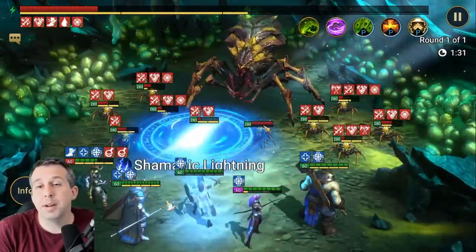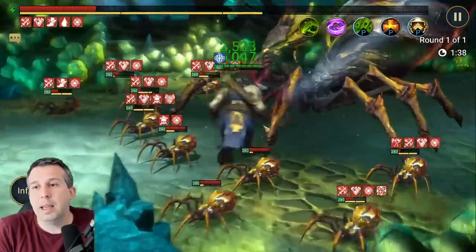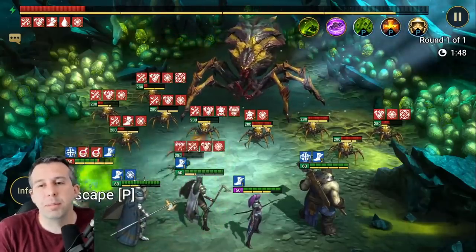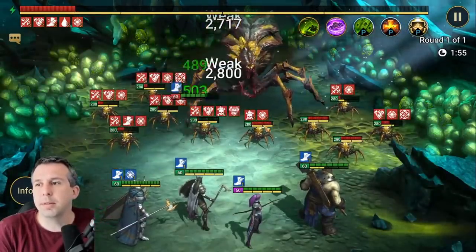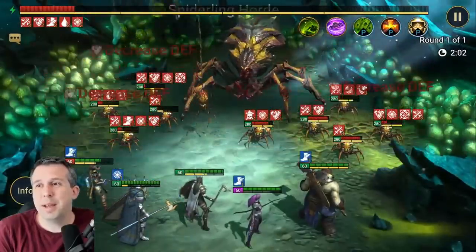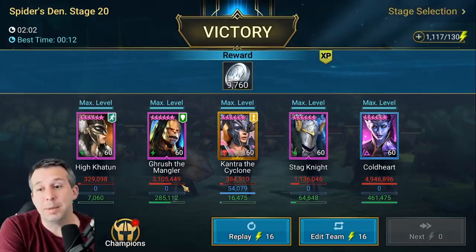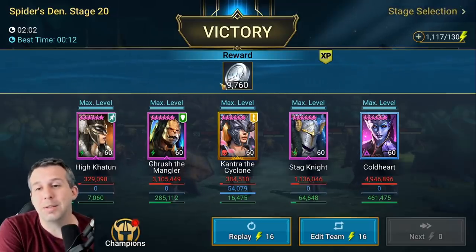For spider, his kit works really well - continuous heals to keep your tank alive, the AOE to drop crit damage or drop attack, and the leech. Nothing about his kit is weak on spider. He's almost like, if you don't have Miscreated Monster as your sustain, he's up there as one of the next best champions to help your team stay alive. He ended up doing 3.1 million damage.